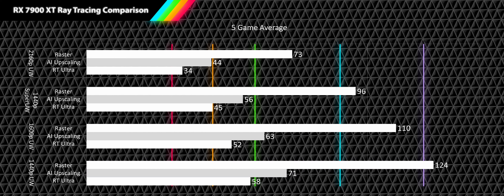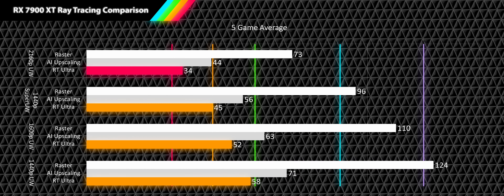Rolling up the overall results: ray tracing performance without upscaling is essentially not an option at this point in time, with none of the tested resolutions averaging a decent framerate. With upscaling, there is some hope, but at 4K ultrawide and even 1440p super ultrawide it should be avoided in most cases.